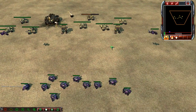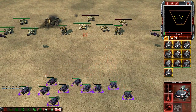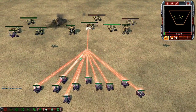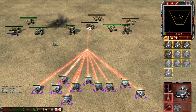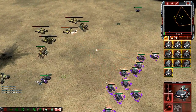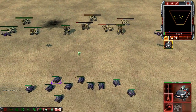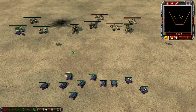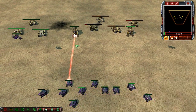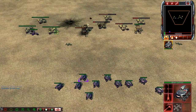Now if we go ahead and attack this mammoth tank once again — it is not bugging, but it has a high rate of bugging. A lot of times it will just bug like that — there's another example of it. The most consistent way is to attack with one and then follow up with the others, and I guarantee it's a 100% success rate with this method.